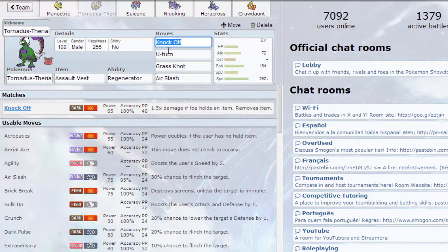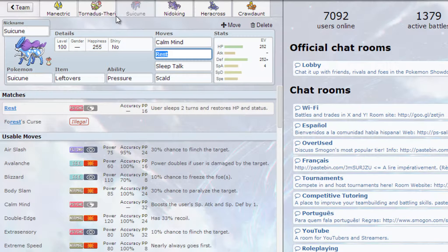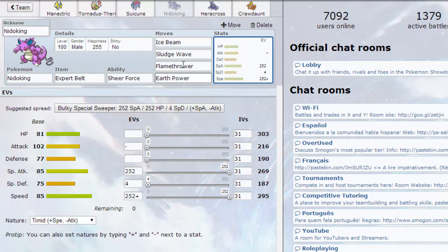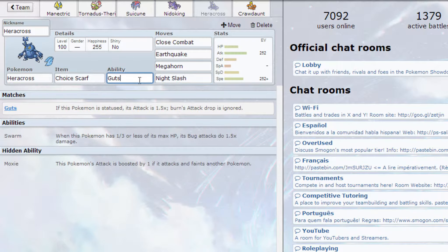We have the standard Assault Vest Tornadus-I, though with a weird EV spread — more of a special attacker but with some physical investment so that Knock Off and U-turn do some damage. Standard defensive Suicune, Expert Belt Nidoking — I never used it before because I always thought it was kind of bad because of base 85 Special Attack, but Sheer Force E-belt with all these super effective moves looks really promising. Scarf Guts Heracross — I know usually you run Moxie and maybe I'll regret it, but I have nothing to take a burn on my team.